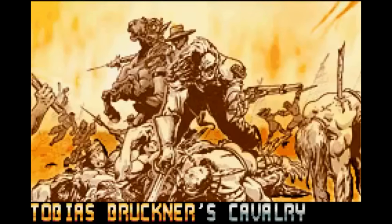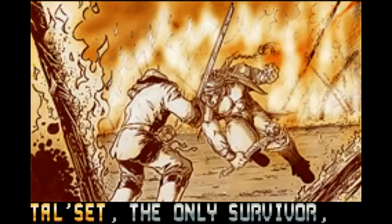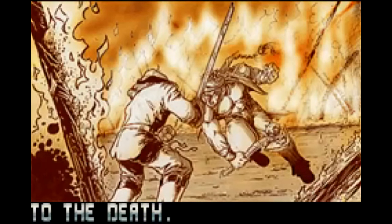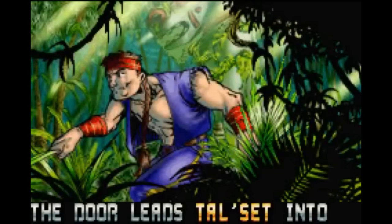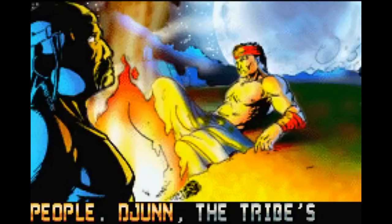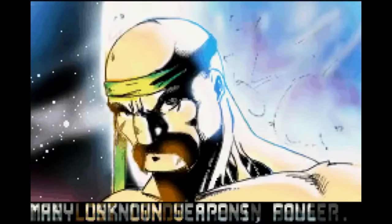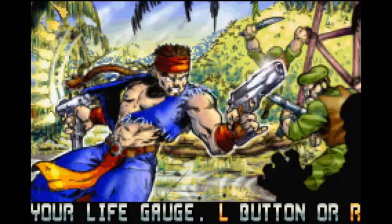There is a story here. In 1886, a cavalry squadron wipes out an Indian tribe except for one dude named Talset, before an interdimensional time warp thing appears and sucks them into a place called the Lost Lands. Talset befriends the leader of the native tribe there named Jun, and together they make up the two playable characters in this game, as they fight up the squadron leader Bruckner's evil plans of... killing anything and everything, I guess. So you respond in kind by killing anything and everything. That makes sense.